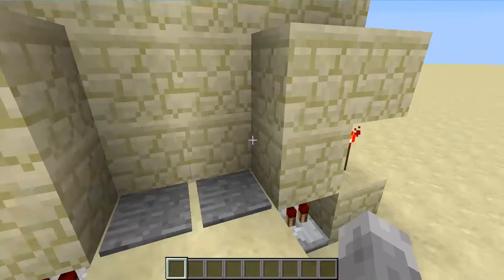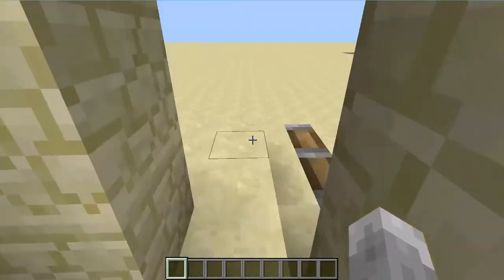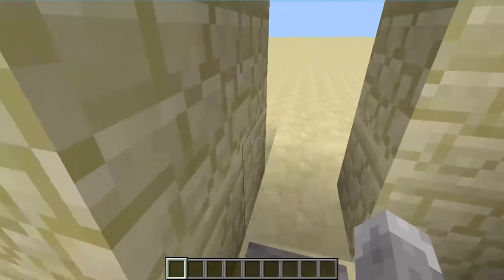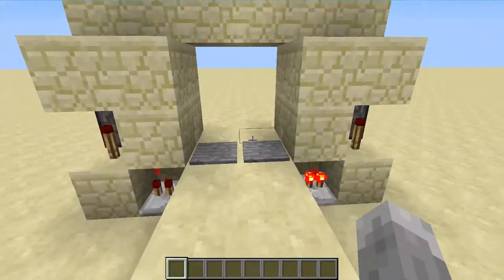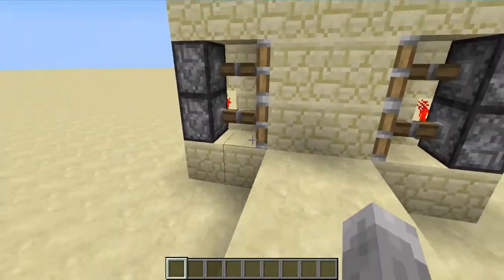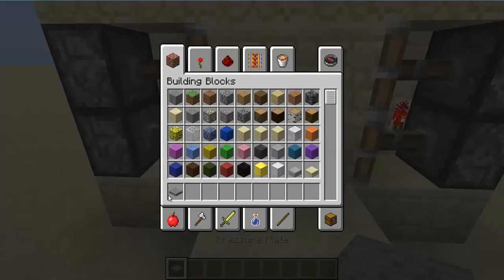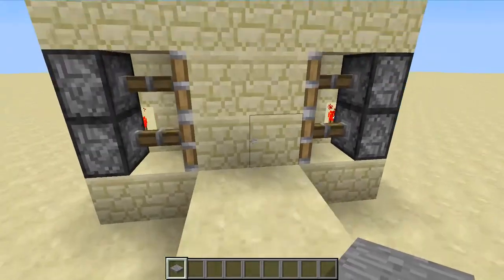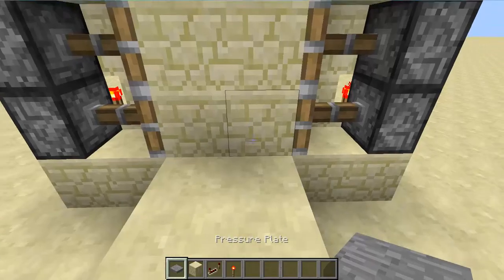This is pretty easy. You can actually just step on one pressure plate to open one side. You can make it so you can power from the other side too, but I'm going to show you how to make it by using this side.